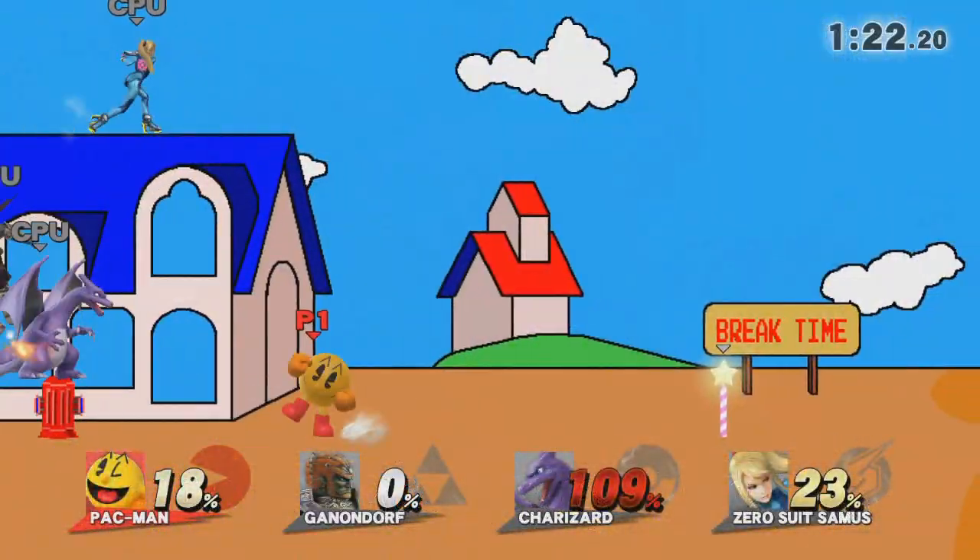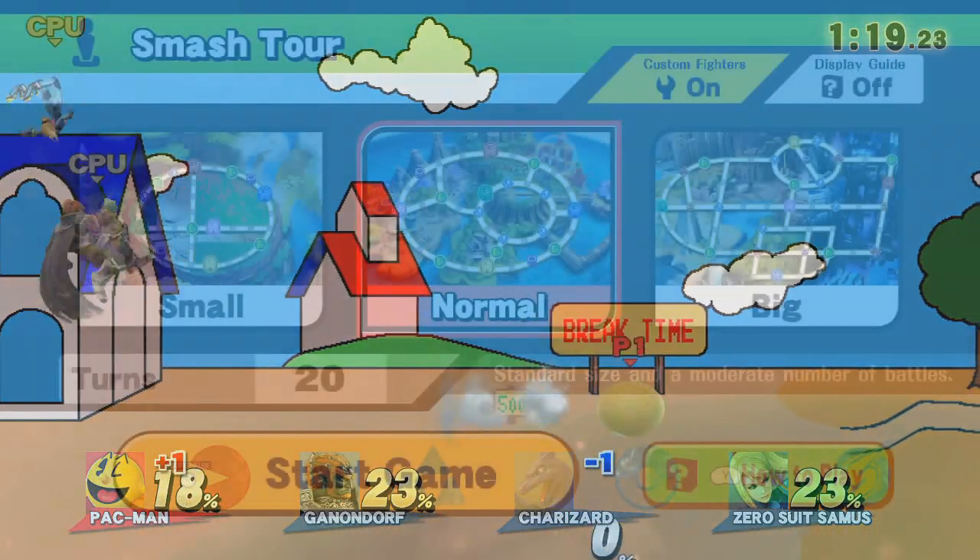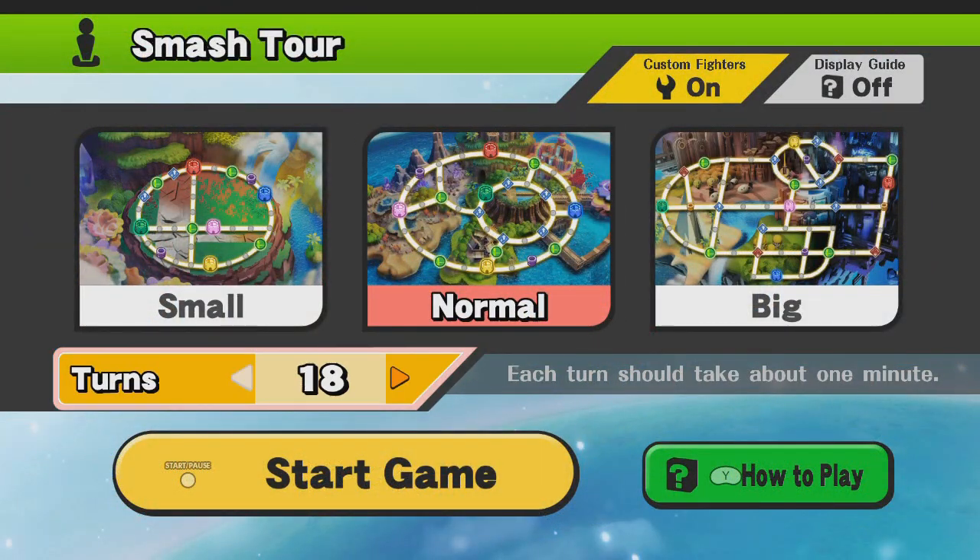To unlock the Pac-Land stage, you'll have to play all the maps in Smash Tour mode. I'd suggest only playing on 15 turns just to speed up the process.